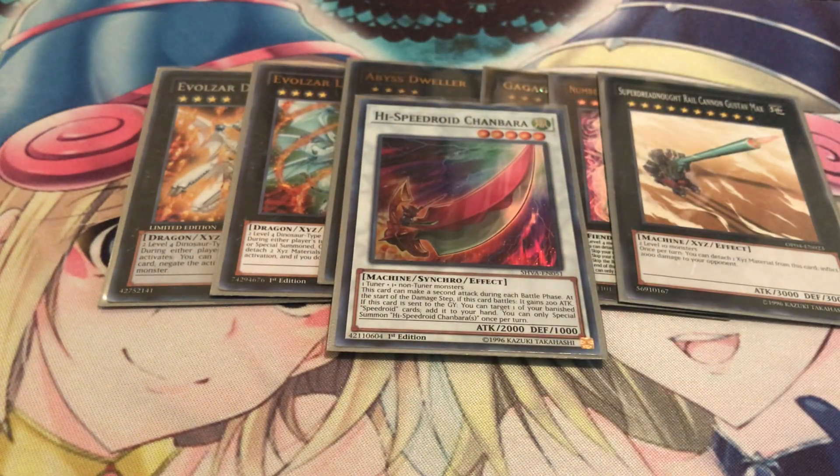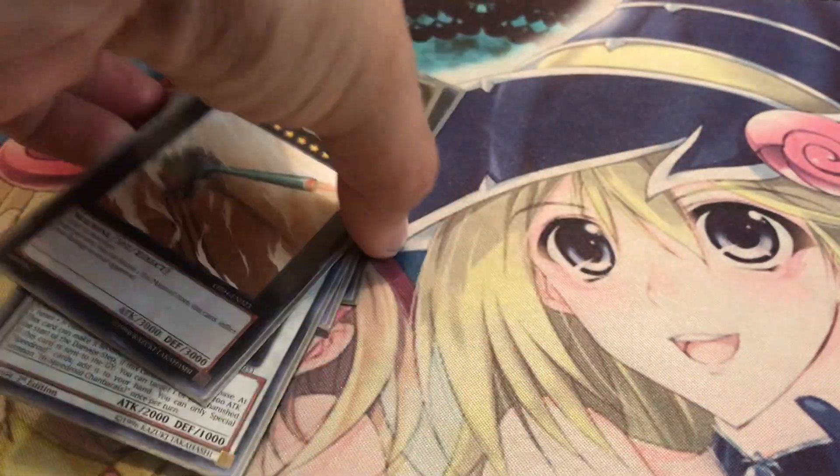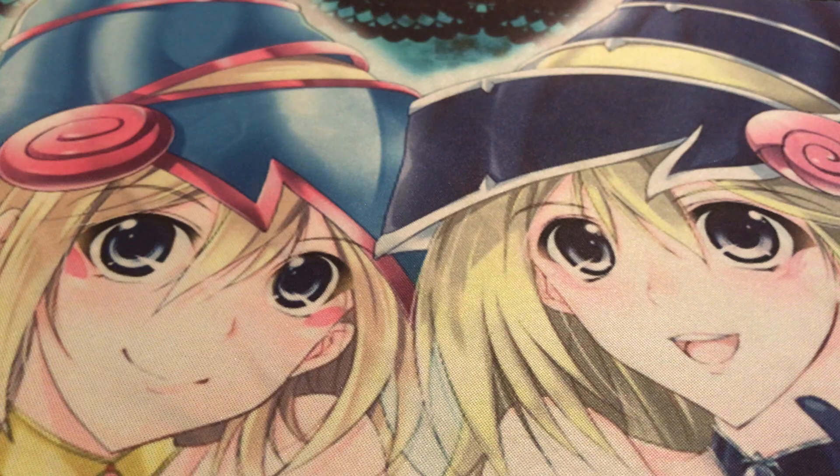The only Synchro I'm running is Chanbara. I took out Nat Beast - it just became too slow and took up too many resources to make. I was considering running Trishula, but most of the time I got Ash'd, Veiler'd, or hit with Impermanence, so I took it off. But who knows, maybe it'll come back especially with that new Synchro monster coming out that's also for dinosaurs - so that'll be nice.